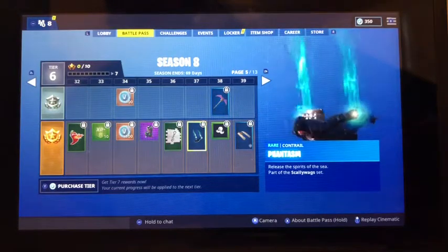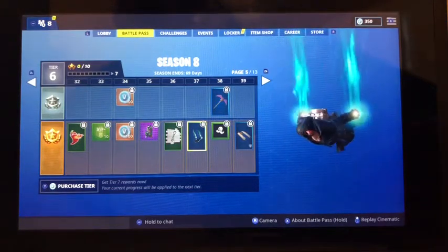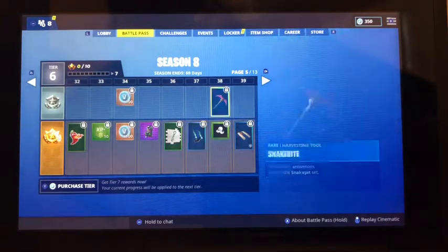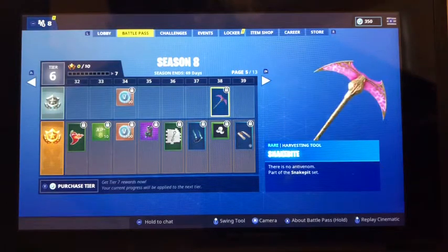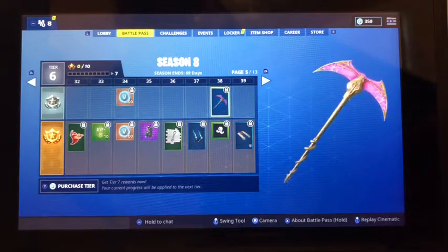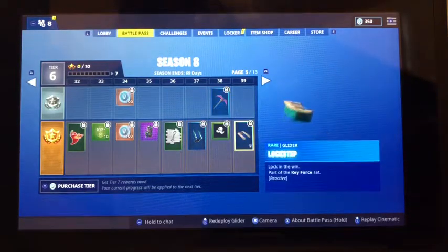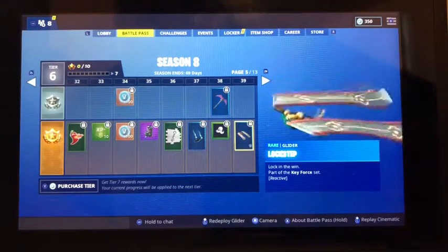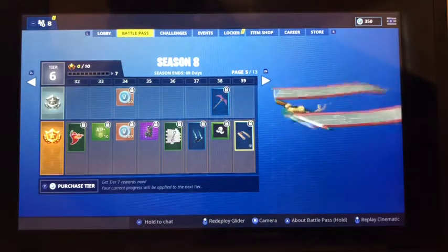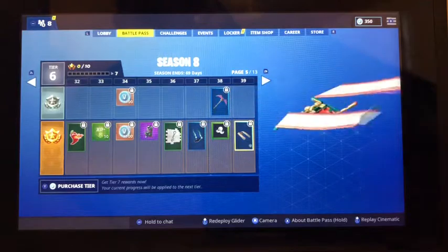Now we've got Phantasm contrail — it's got kind of a ghost-ish feel, which I kind of like. Now this pickaxe — Snake Bite. Not sure what I think about it. I mean it's gold and all, but I don't really like it that much. We have glider Lockstep — that kind of looks like the contrail we had with the one banner. It's kind of like a banner sort of thing. I kind of like how it opens up. That's pretty cool.